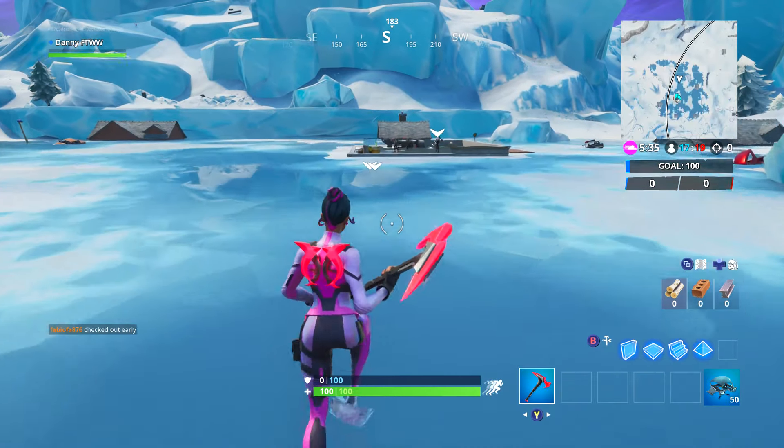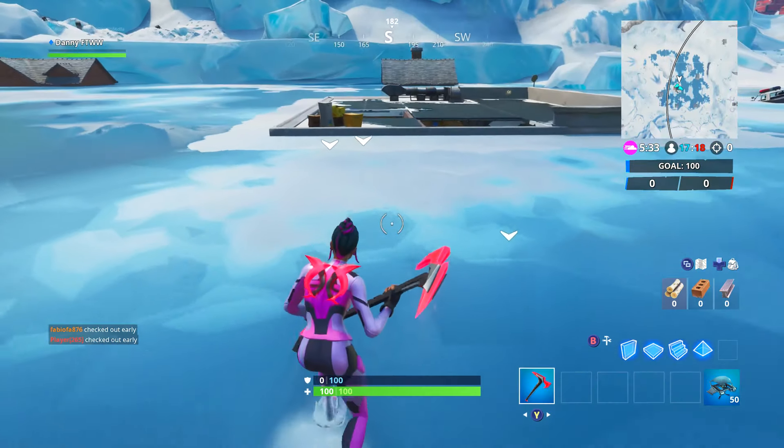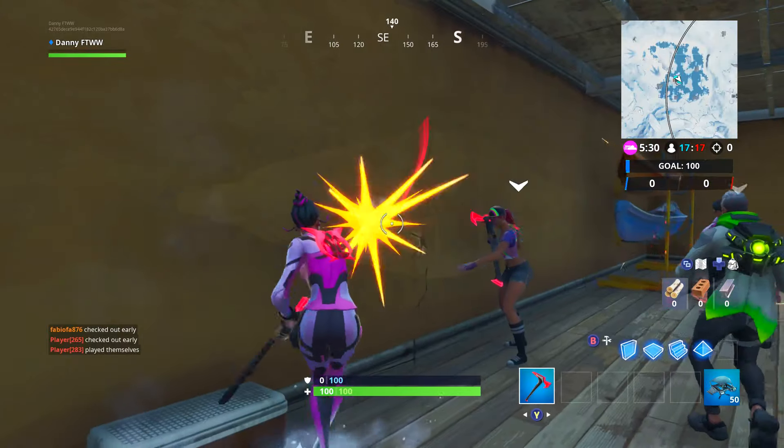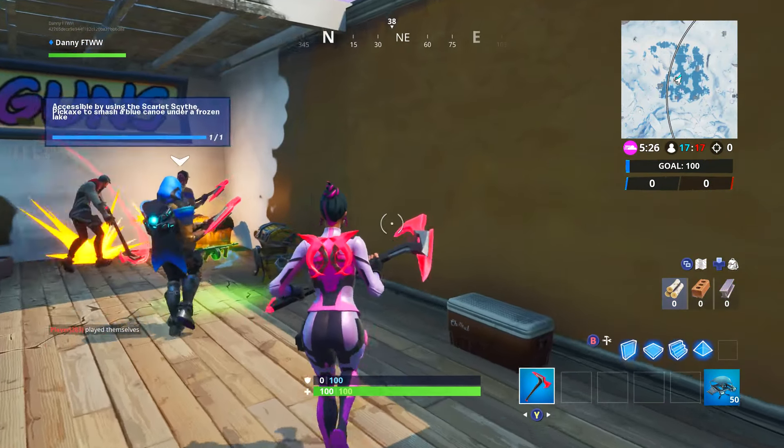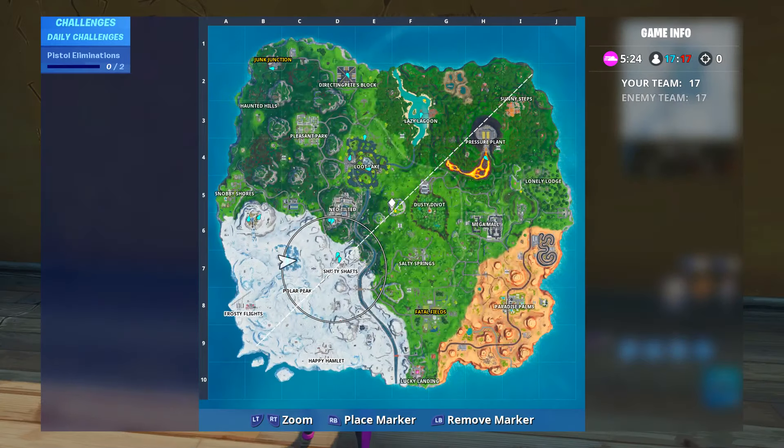Everyone's getting it on this mode as well but hopefully it's a lot easier. If you're getting eliminated, go on Team Rumble. It's right here guys — that's where the footbite is. As you can see, got that nice and easy straight away on Team Rumble, and I'll show you where it is on the map as well.